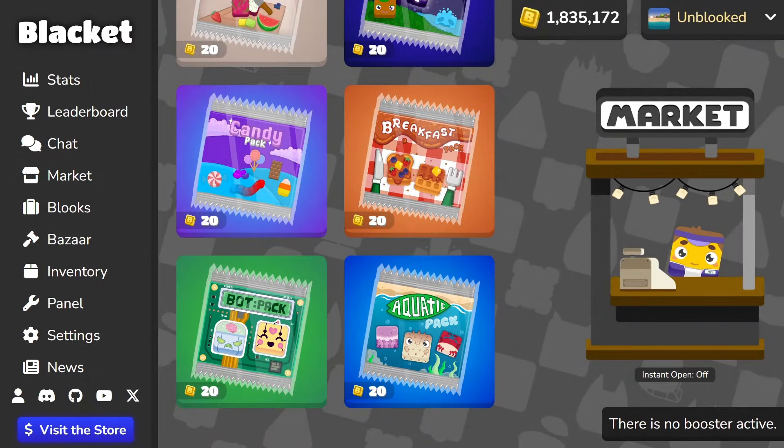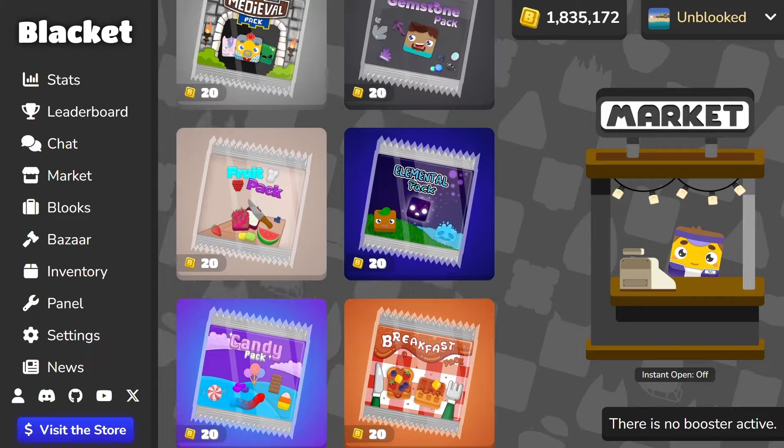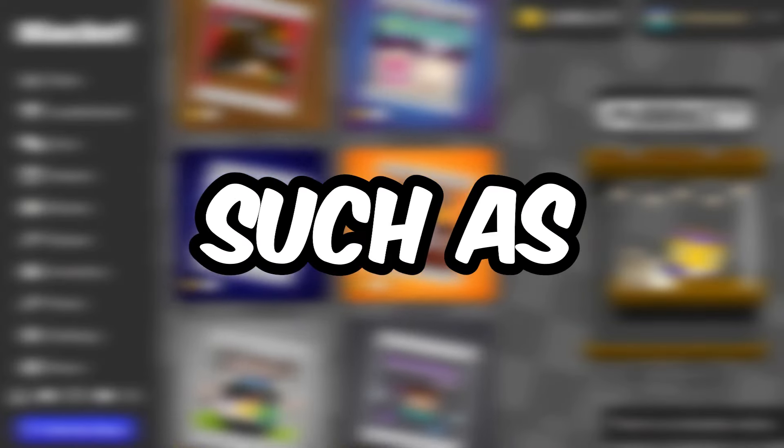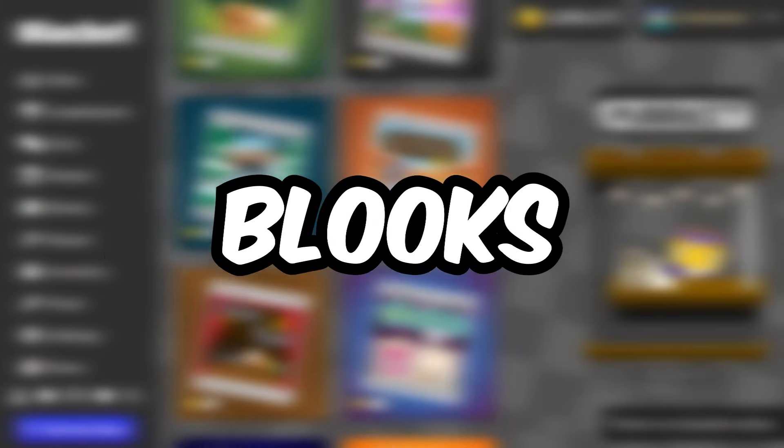Next is the market. Exactly the same as Blukit, except it has 10 times the amount of packs. Last time I reviewed this, multiple packs weren't here, such as my music and summer pack, along with multiple Blux, such as the Kraken Blux and the Envy Blux.